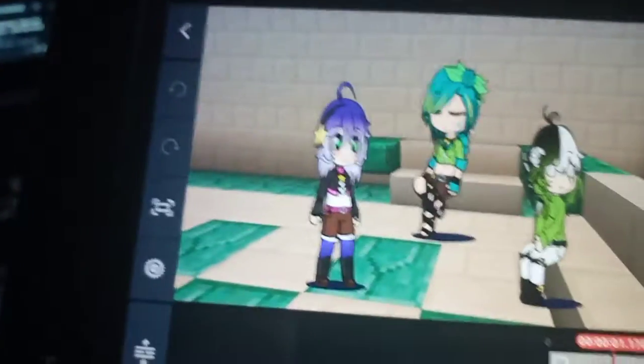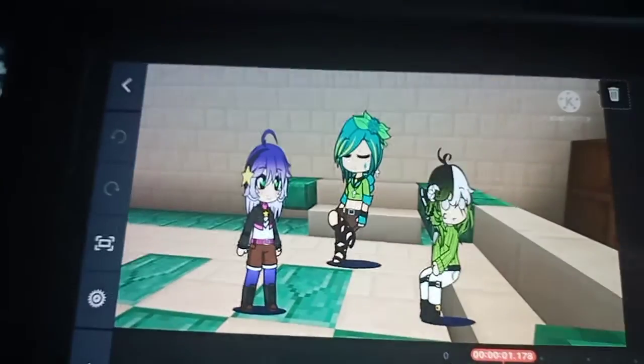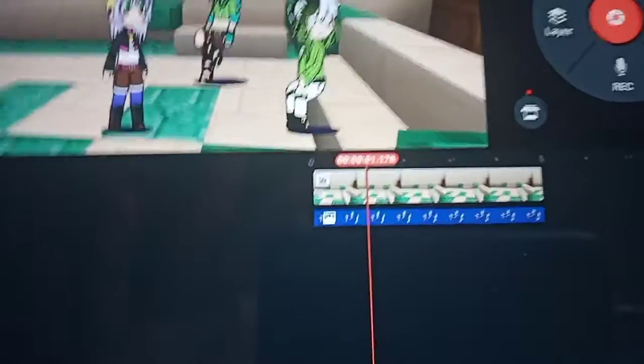This is how I make my background and put the character in. It's simple — you use a green screen or any color that cannot conflict with the character color, and then you put it in and it works. It's hard, but hey, it works, and I do this a lot.